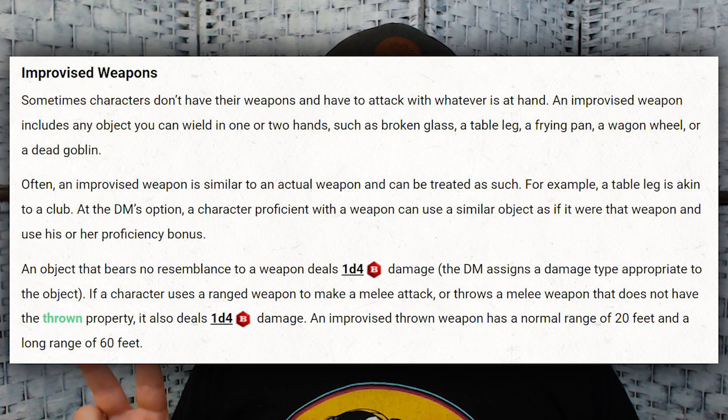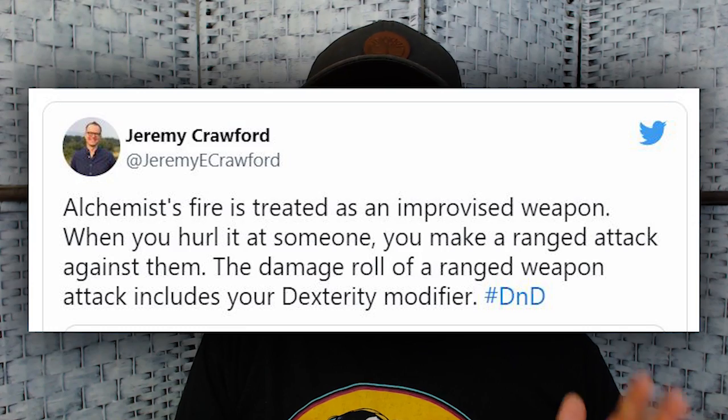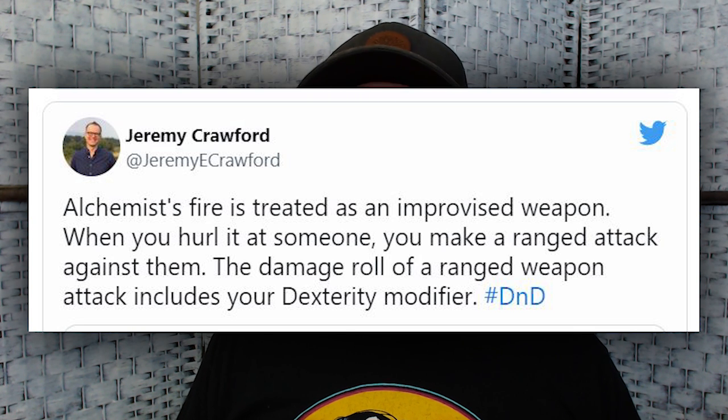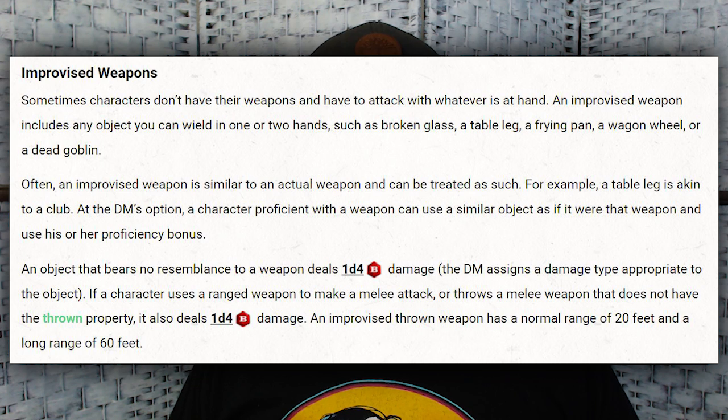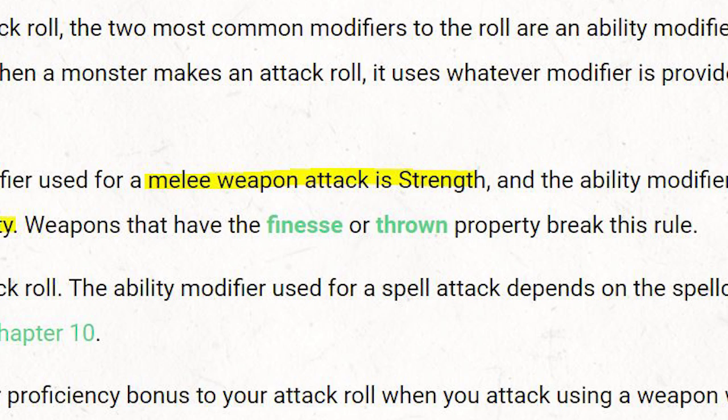There are two kinds of improvised weapon attacks: melee and ranged. The DM can rule that improvised attacks resemble a weapon enough to treat them as that weapon. For this discussion I'll assume the DM hasn't made that ruling, so we're using the default 1d4 for improvised weapon attacks. If you hit someone with an improvised weapon, it does 1d4 plus Strength for melee, or Dexterity for ranged. That only applies to weapons with the thrown property — so if you throw alchemist's fire, unless your DM rules otherwise, your ranged attack is made with Dexterity.